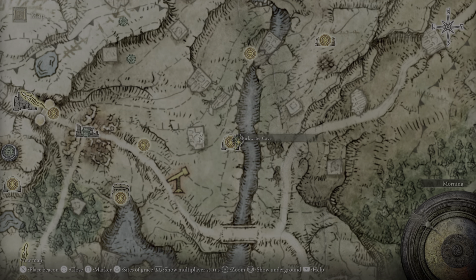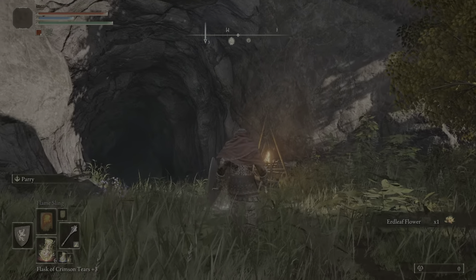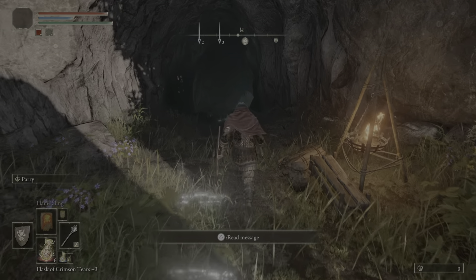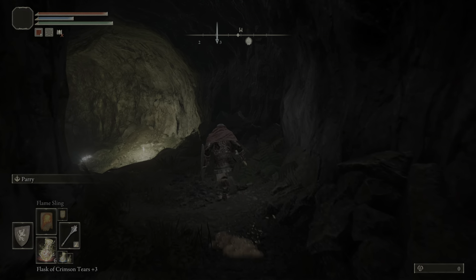You're gonna get invaded over here by an NPC — one of the Two Fingers guys. He gives you an awesome dagger at the beginning of the game and then ends up dropping it. We're gonna make our way through this cave. There's actually another NPC that gets summoned through that fight.